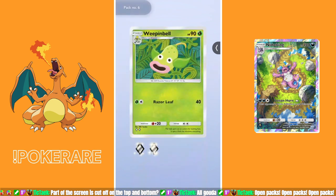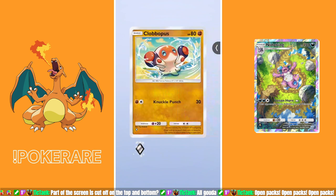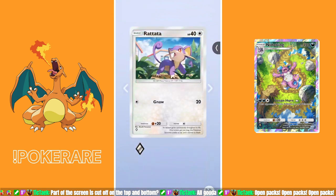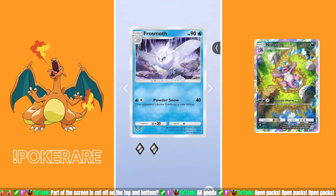Pack number six: another Weepinbell, another Pharaoh, another Dubwool sheep Pokemon, another punchy knuckle-punch Pokemon. Pack number six was garbage. Pack number seven: we've got a rat, more of this Pokemon I don't know, another Pokemon I don't care for, Frostmoth — this might be my second copy, and the fifth card is another Frostmoth. Pack number seven will also be filed away as garbage.